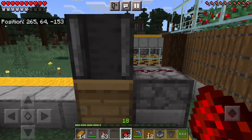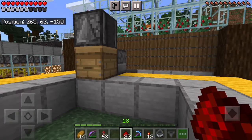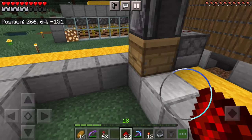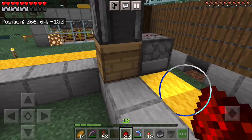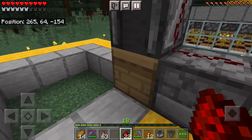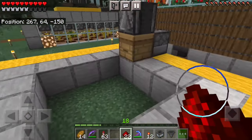Now they're lined up perfectly. Put shears in the dispenser — you'll probably want it as full as possible so you don't have to worry about it again. If you're doing a lot of these you'll need a lot of shears, so I'd recommend looking at my iron farm tutorial. This process is pretty much done. You can stack this — I'll just show you with one because the process is the same, but you could build quite a few.